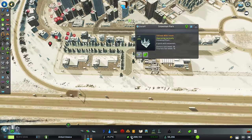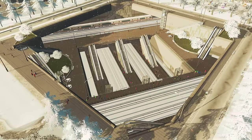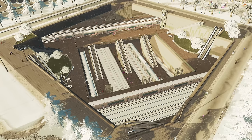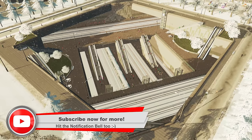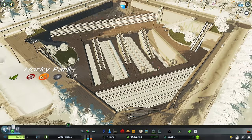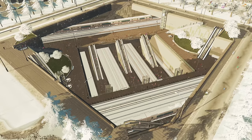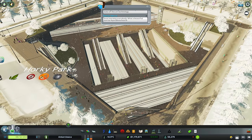Welcome back to another episode of Cities: Skylines with Biffa. We're in Antarctica, as you can tell by the snow. Today we're going to build an oil industry, but first we need to deal with problems with goods and heat. We're also expanding — we're very close to our next target.